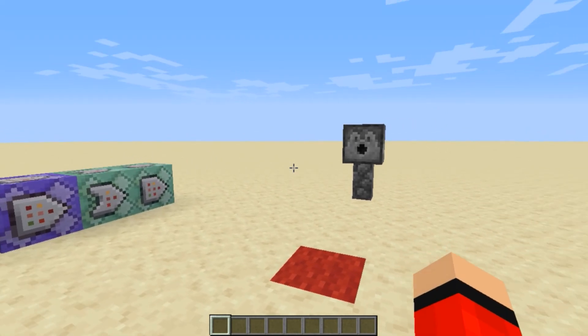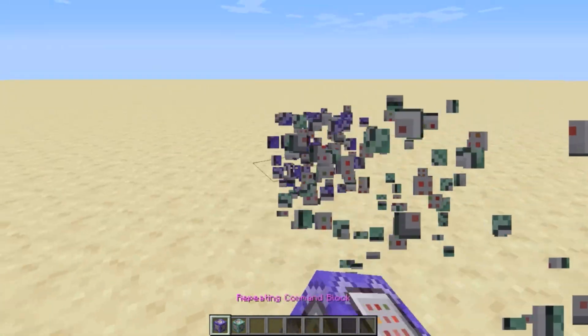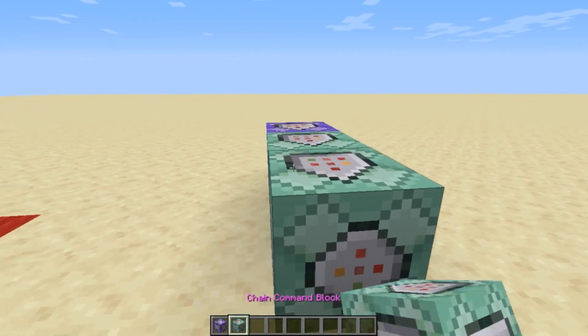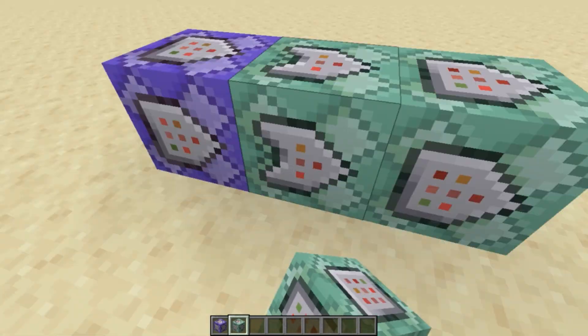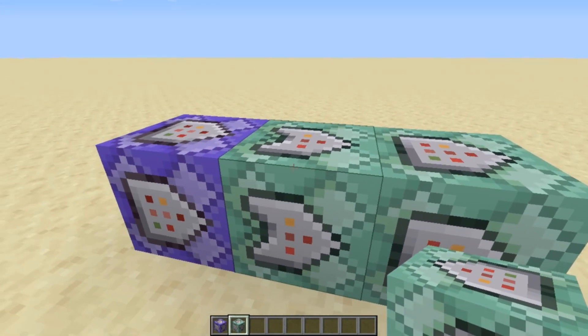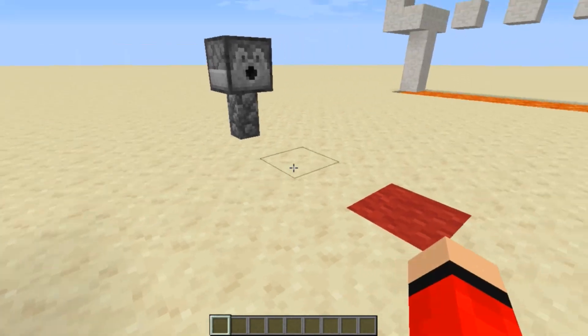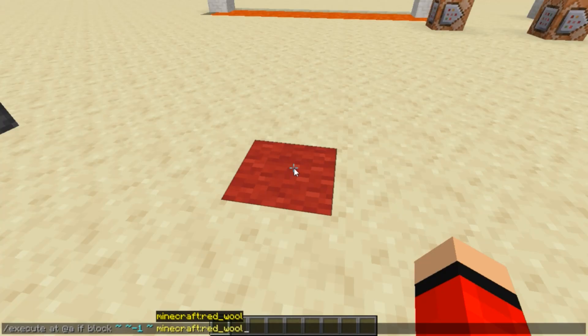Let me show you how I made this work. You need three command blocks: a repeating command block and two chains. Place them down, go inside the second one, and make it conditional. The first is repeating, the second is chain and conditional, and the third is chain and unconditional. Then type the execute command: execute at all players, if block, tilde tilde tilde minus one, then type the block name — in this instance, red_wool. Highlight the command with control A, copy with control C, press escape, go into this command block, paste it, change it to always active, and press done.